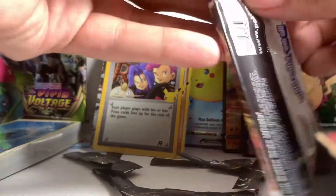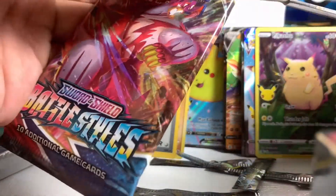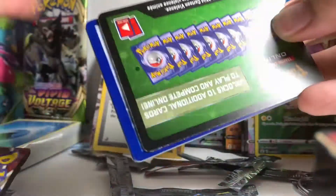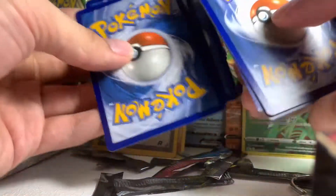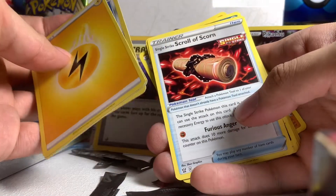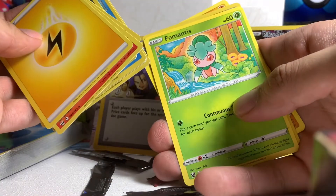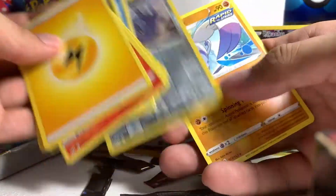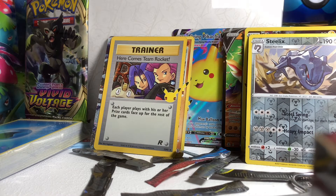Let's open the Battle Styles and check what's inside. Using the scissors here. Okay, code card right there. Energy, Hitmon, B-Sharp, trainer card, Single Strike Horobi, Monkey, Mawile, Fomantis, Steelix reverse holographic — nice! And Minccino. So we got another reverse holographic right there.